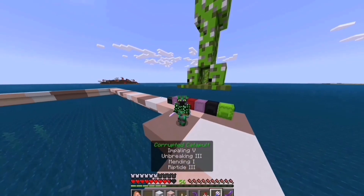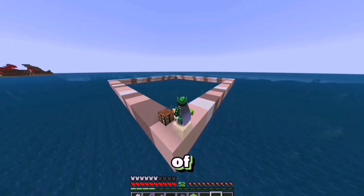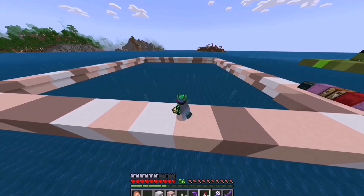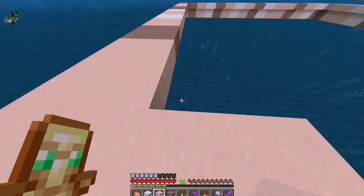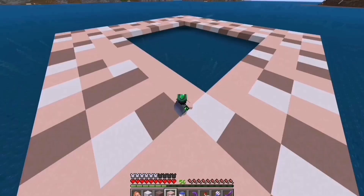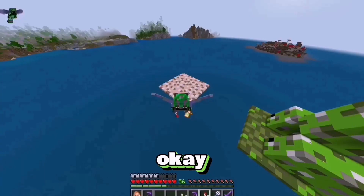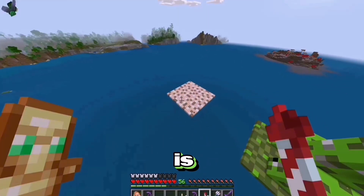Had a little bit of deja vu doing that. And just to speed things up a little bit, I'm just going to quickly finish the outline with the sand block. But unlike the cactus, we've got to actually fill in the entire middle because you're actually going to be able to see most of it. Let's skip the building. Quick water break - stay hydrated. And the sand block is built.